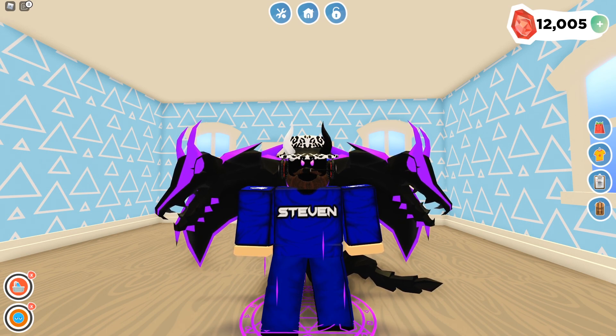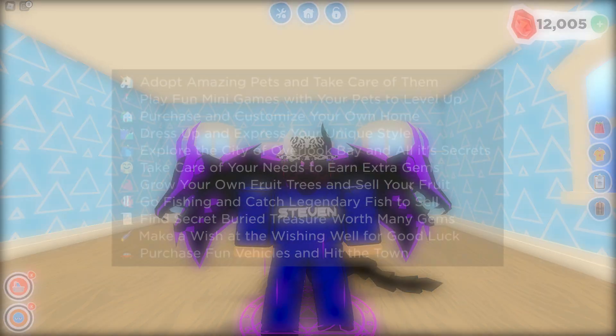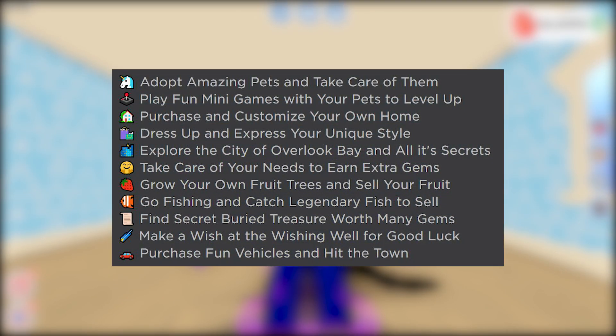Let me go ahead and read the description if you guys don't know what the game is about. So you can adopt pets, take care of them, play minigames, purchase and customize your home, dress up and express your unique style, explore the city, take care of your needs, earn extra gems, grow your fruit trees, go fishing, find secret treasure, make a wish on the wishing well, and purchase a vehicle. So it's pretty much like Adopt Me, or similar to these roleplay games.